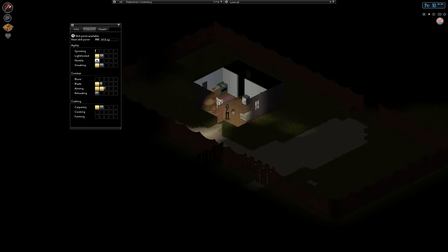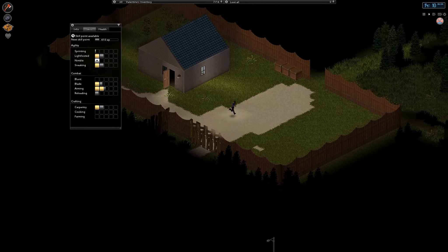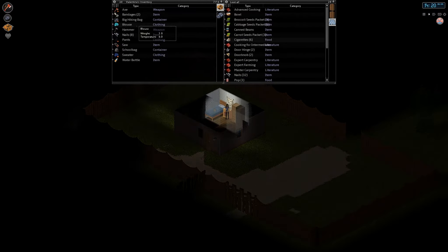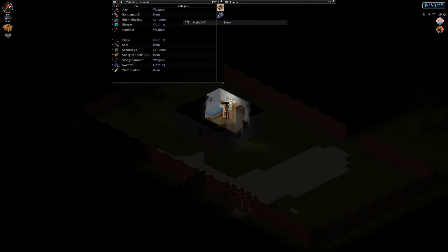We're gonna have to do something about these zombies. I can't really see them — they've fenced us in. We're going to try to lead them away, though this never works for me. You only live once. We'll keep all that on me and put the hammer, nails, and saw into a little crate outside. Just grab the rest of those nails and put the sledgehammer in there too — outside into our crates.